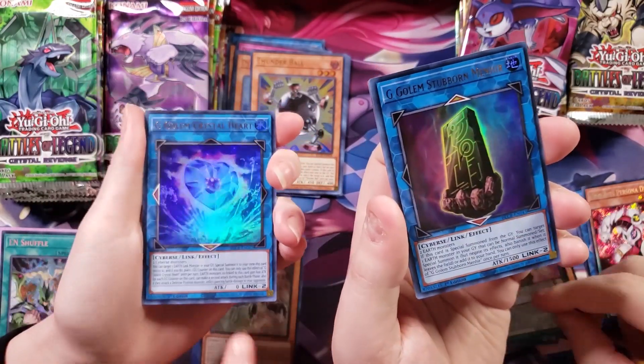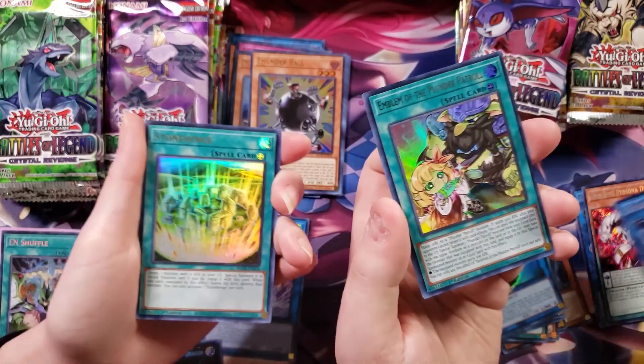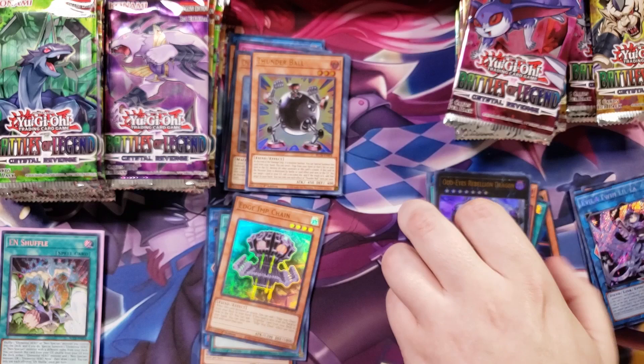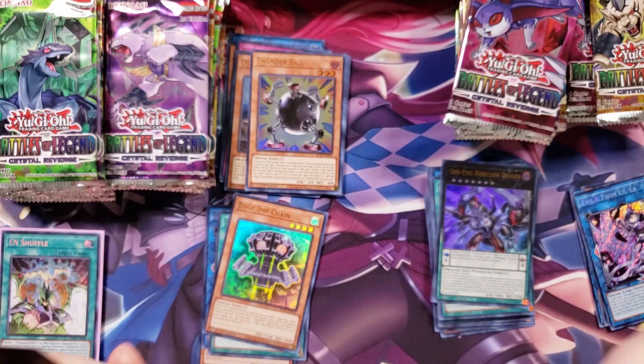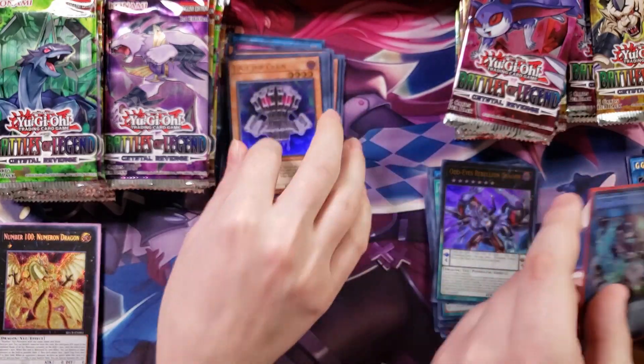Odd Eye's Seer. Dream Cicada. And I got Lilla. Edge and Chain — another good reprint. Edge and Chain is a really good reprint. I'm actually going to sleeve up the Lilla real quick.